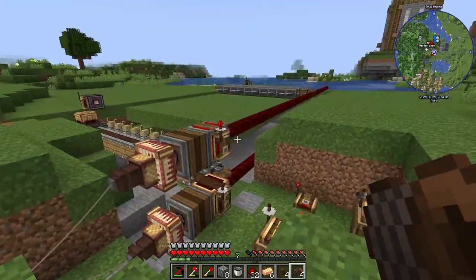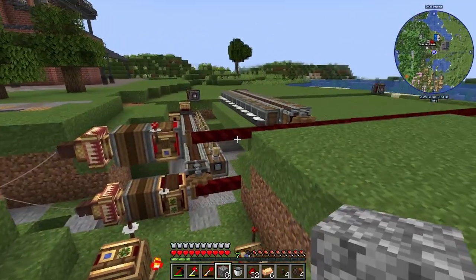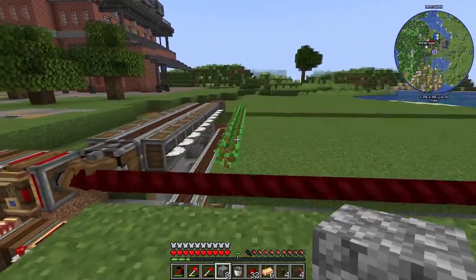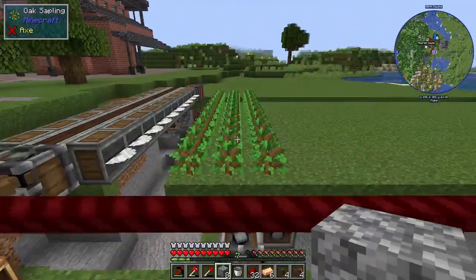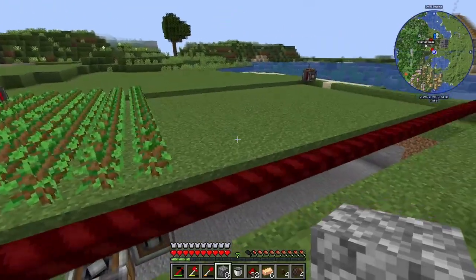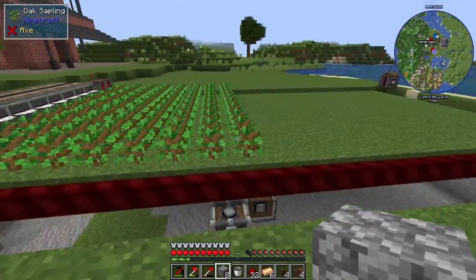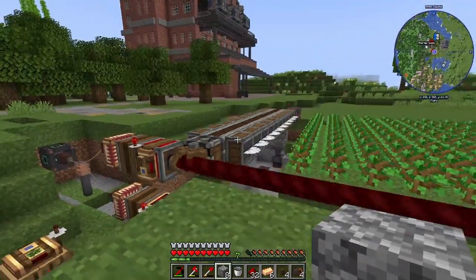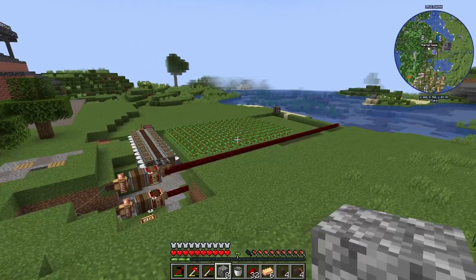Everything's looking good so far. The planner - I hope the planner works. It should come back and then the planner should go. It's going slow on purpose - assume there are already saplings here. By the time it gets back, this thing is going to plant and plant and plant until it's kind of slow. We want the trees to grow before the cutter hits the end, that way it's going to signal it to actually come back.